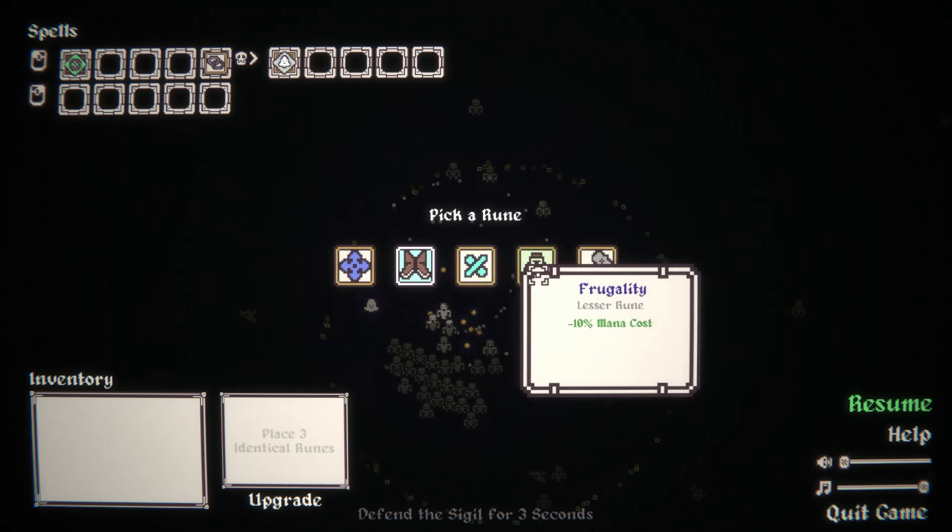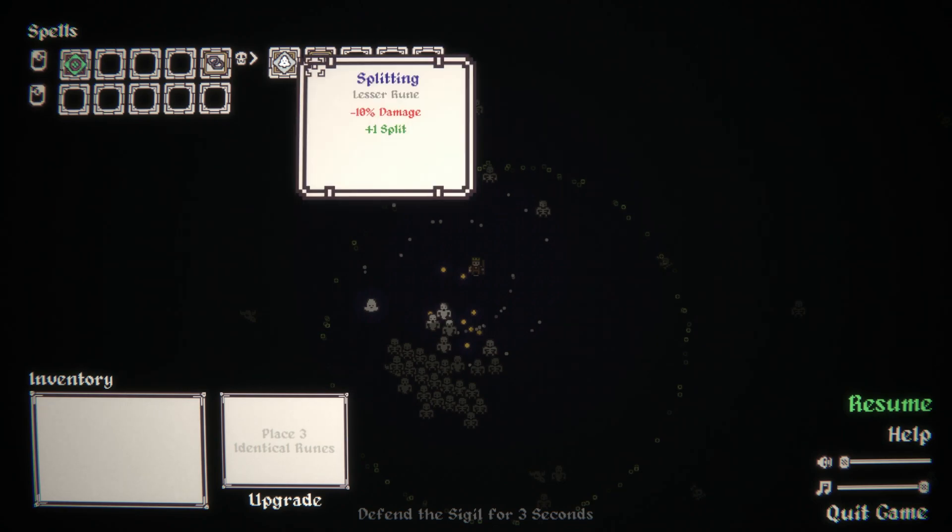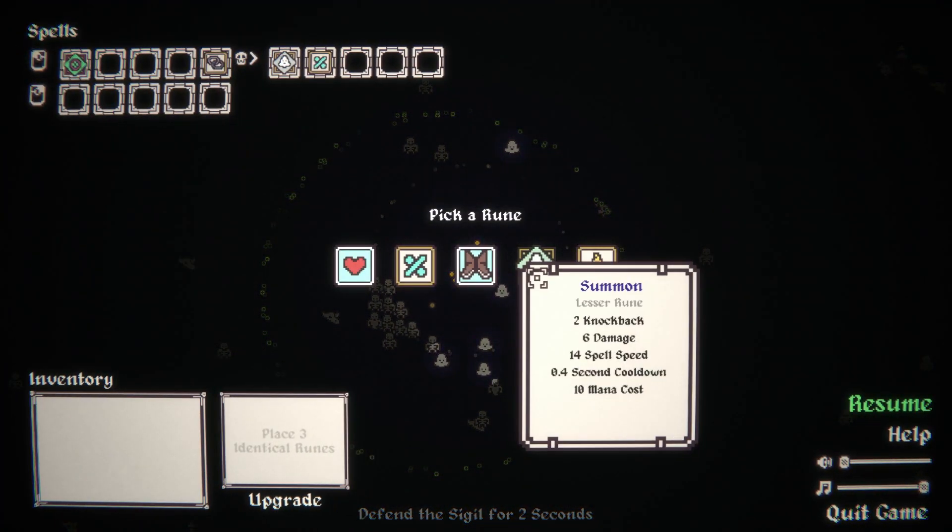Move, split, mana cost. What about - can I split the ghosts? Can I get two ghosts? Oh hell yeah - ghost time!